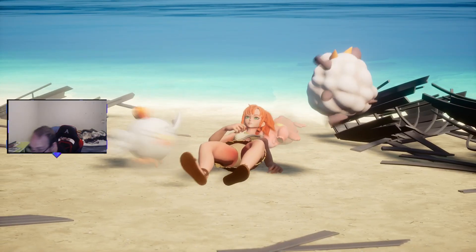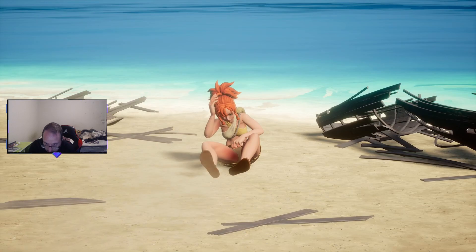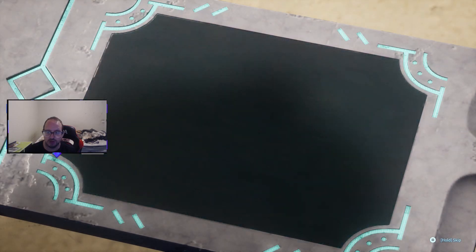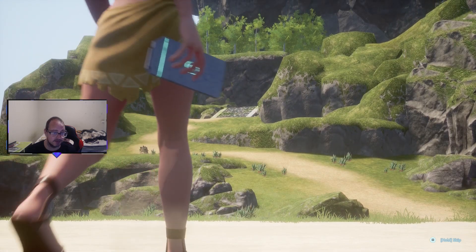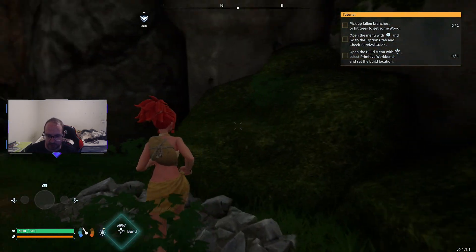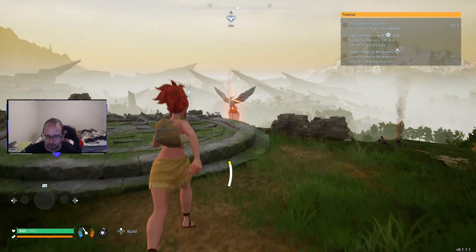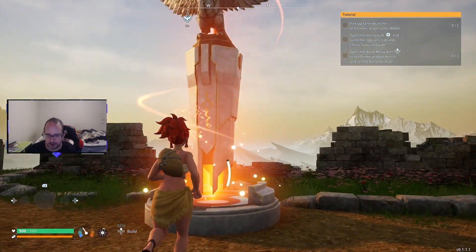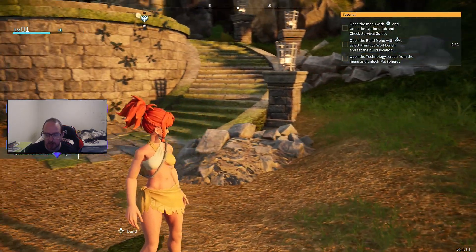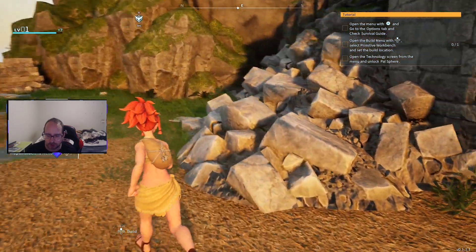All right guys, we started on a new island. Apparently we've got to go to some towers or something, but it's gonna take a long time before we do that. I'm gonna try to make this one a bit quicker than my last few videos. I've been playing this a bit solo as well so I know enough of the game. The first place I want to go is here to activate the fast travel stuff.